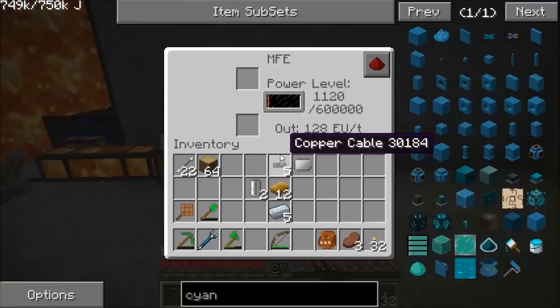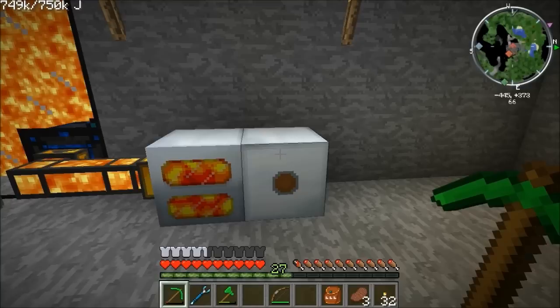Simply put all this together: four energy crystals, four gold double-insulated cables, and the machine block — that gives you an MFE. All I'll do now is plop that next to the geothermal, and the power from this is starting to go into there at 20 EU a tick. When we start needing to use EU power, we're going to have 600,000 EU available.